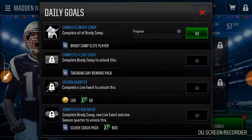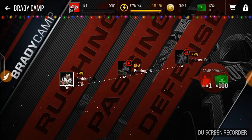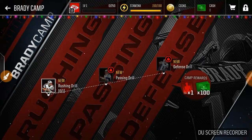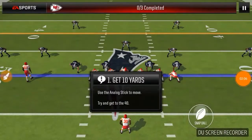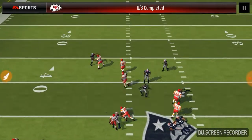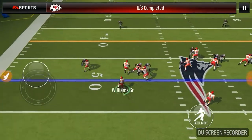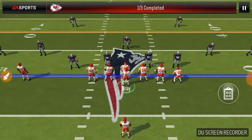Now we're going to go and do the Brady camp, which gets us 100 Madden Cash and an elite player according to the rewards. We're going to start out with a rushing drill. First it's going to make us — oh, I failed. To fail this you got to be pretty talented. That was the first one.